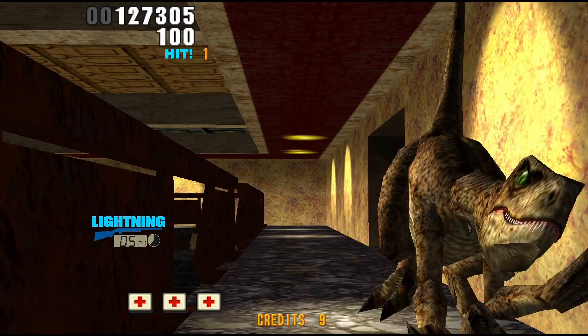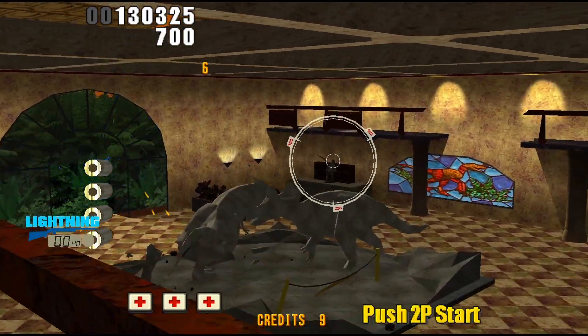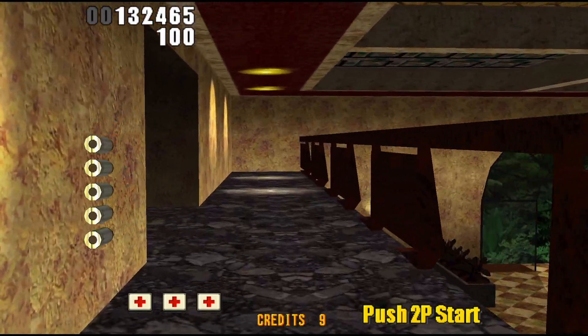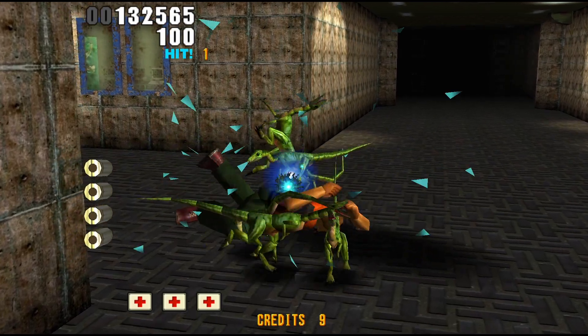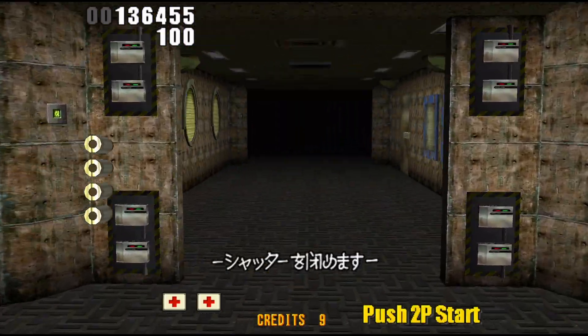We do get the lightning power-up here, and sometimes the power-ups slightly frustrate me because they're on a timer-based system. Half the time we actually have the lightning gun, there's nothing to shoot at. I wish it was a set amount of trigger pulls so you could use the power-up based on aim versus the game taking 12 to 13 seconds of a 30-second timer and giving you nothing to shoot at — that's kind of a bummer.